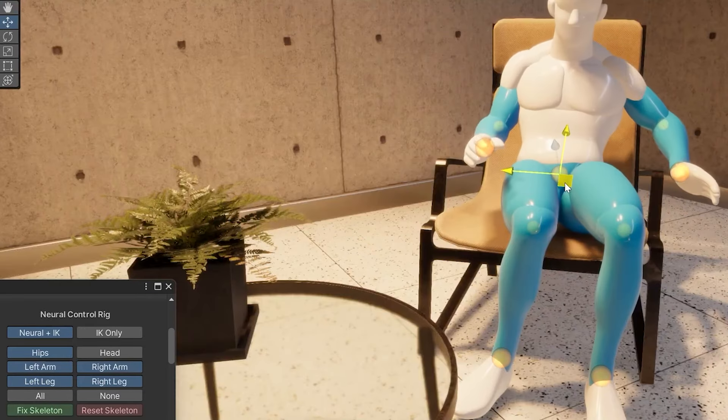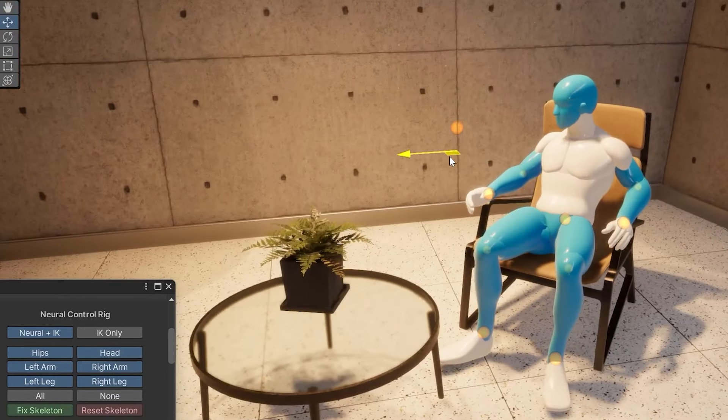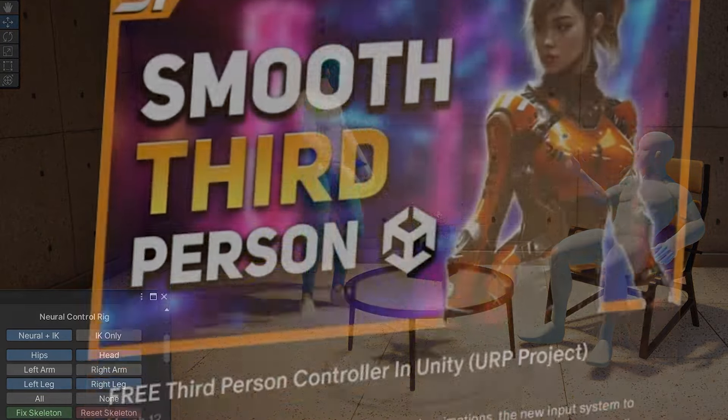You can get Pose AI for free using the code AICODEX at checkout - no purchase necessary. It uses AI to interpolate movement to make it more natural when you reposition bones, so you don't have to do everything manually.